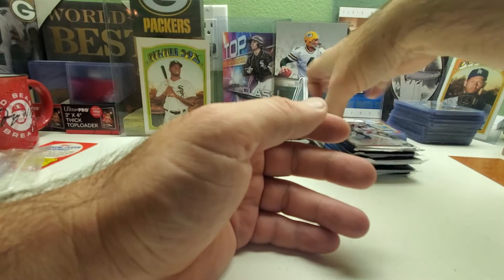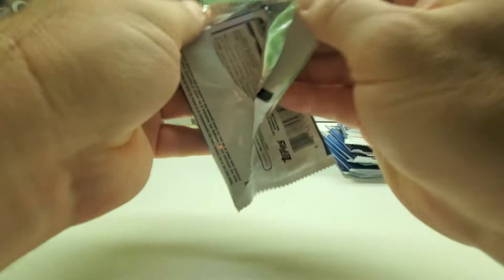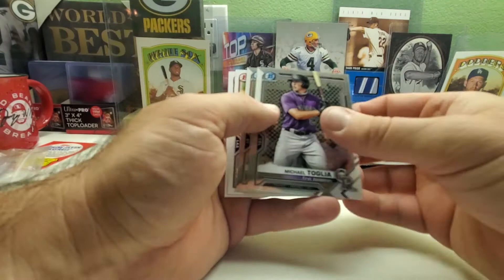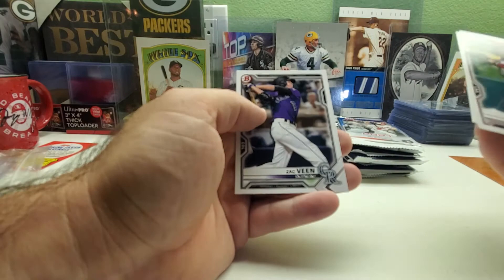Down to the last probably twelve packs here. Shane Beaver, Yelich, Murphy, Lewis, Max Scherzer. Michael and Hunter Bishop again. Brandon Marsh, Reyes, and Veen — first time seeing that card today.